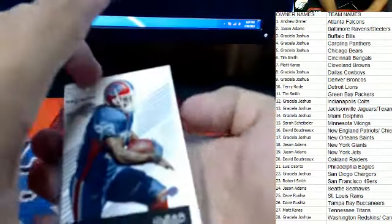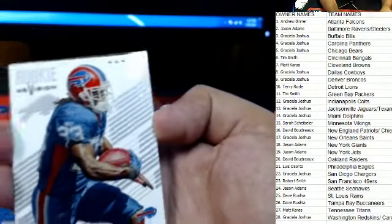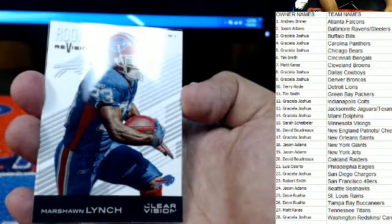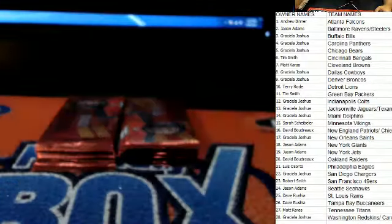Here's an interesting one — this is a Marshawn Lynch, and this is a rookie card with the Buffalo Bills. Graciela, this one's coming out to you as well. The back of the base cards is blank.